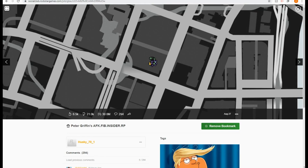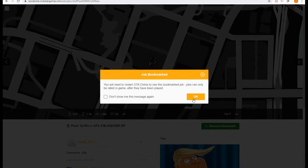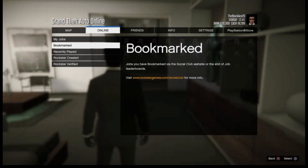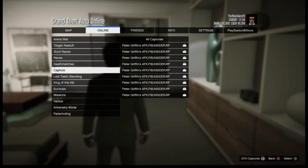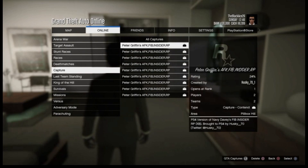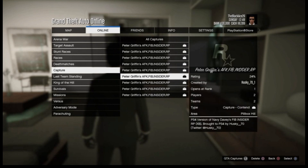Now if we switch back over to the PlayStation — here we go. As you can see, if I go to Bookmark Jobs and scroll down to Capture, that's where the Peter Griffin AFK FIB Insiders job is. You can actually put all these into a playlist — say you go on vacation for a week, you just leave this running. We'll just load into any of these; it doesn't really matter.